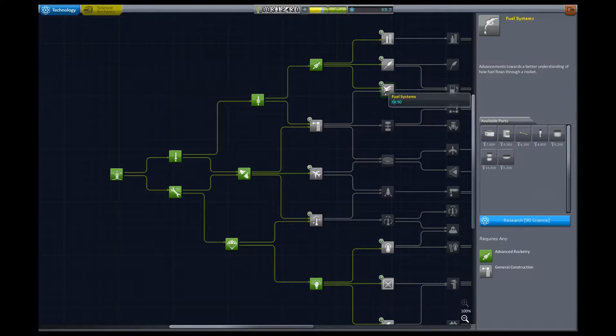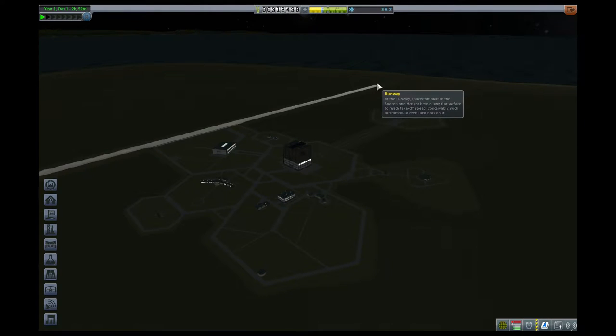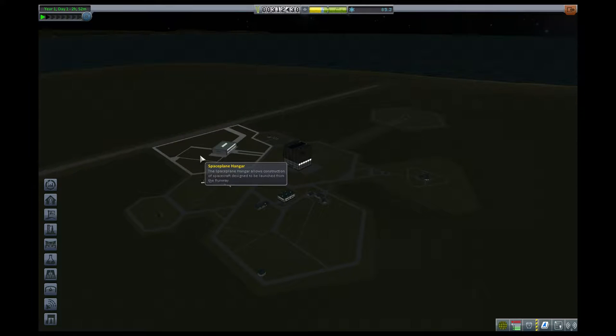But if we're going to do that, this is going to take 90 science to buy in, which means we need to find 4.7 science somewhere. And the way we're going to do that is we're going to cheese a little bit of science out of our space center. As I mentioned in a previous video, each of the separate zones in our space center counts as its own biome, so each of these can have its own set of scientific readings. It's not going to get us a lot of science individually, but taking each of the measurements that we can do at each of those sites will eventually give us a nice little bump in science.